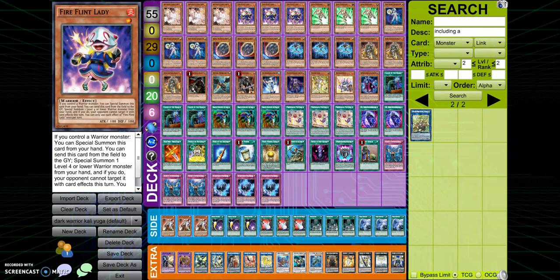Mainly because after this last pack has come out, we got probably a really good Warrior Extender — I would say probably the best Warrior Extender being Fireflint Lady. Let's go quicker through this new card to add to the deck and help me change up everything.